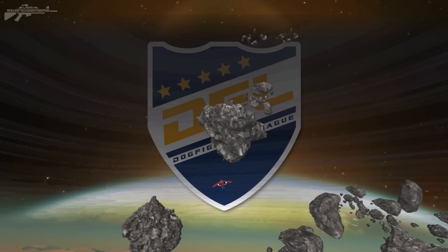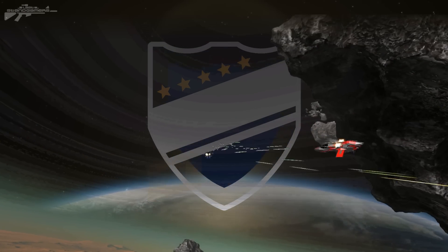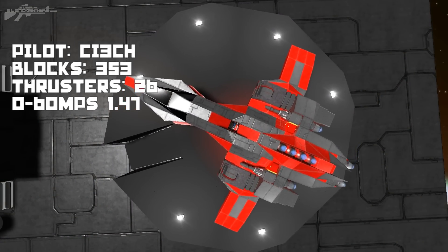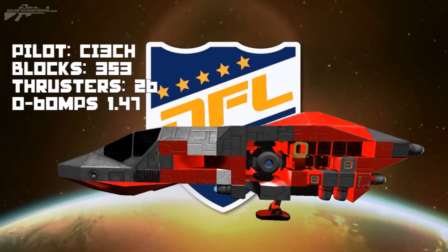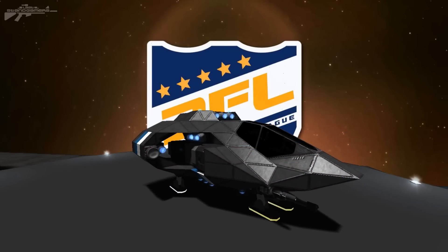Hello there, I'm Aaron from Let's Stay in Gamers and welcome back to the DFL, a series of tournaments taking dogfighting and space engineers to the next level. The first ship up in this competition is Chi with 353 blocks, 26 thrusters, and a 0-60 m/s in 1.47. His cutaway reveals a nicely armoured design with quite a thick area of armour at the front.